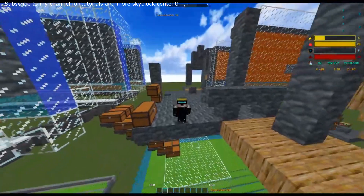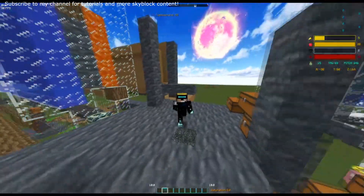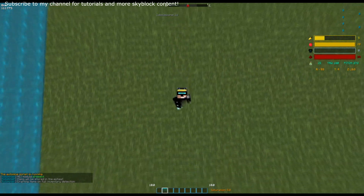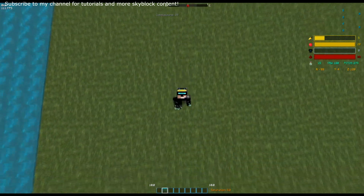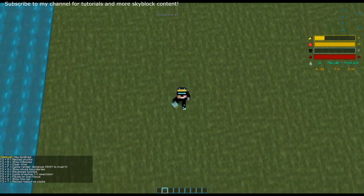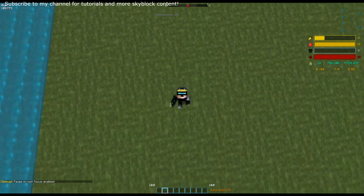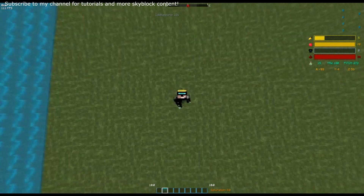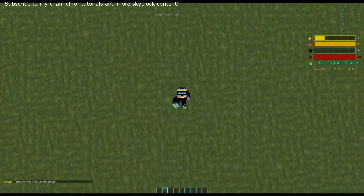Just to address an issue a lot of people seem to have: how do I make the script run continuously while not being in-game? If you press Alt-Tab, it will pause on Lost Focus. If you press F3 plus Q, you can see on the left-hand side a list of different commands, and one of them is F3 plus P. If I press F3 plus P, you have Pause on Lost Focus — this means if you press Alt-Tab, it will send you to the Pause menu. To disable that, press F3 plus P again. Now when I press Alt-Tab, it doesn't do anything else.